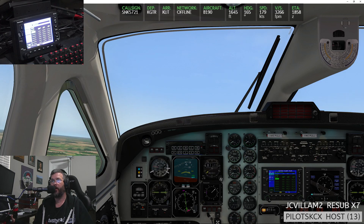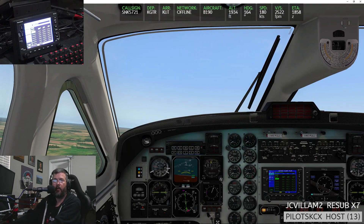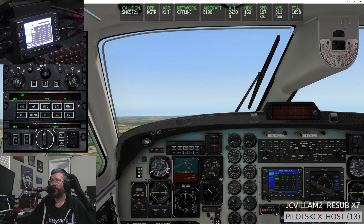Turn out that way, trim up the aircraft. Going over to the autopilot — yaw damper on. Sync up the heading bug and go heading mode. Vertical speed — going up 600 feet per minute. Bug up 8,500. Should we go 8,500 or higher? Yeah, we'll go 8,500. Altitude select.